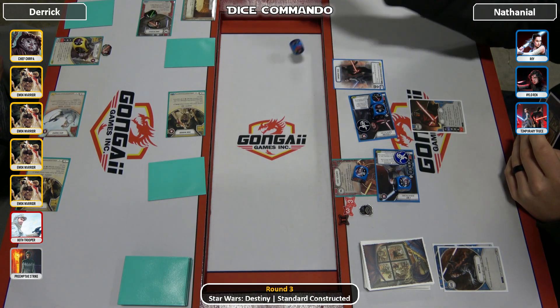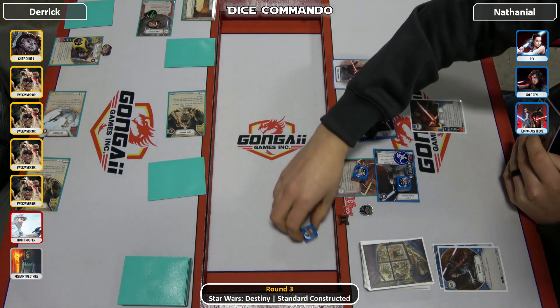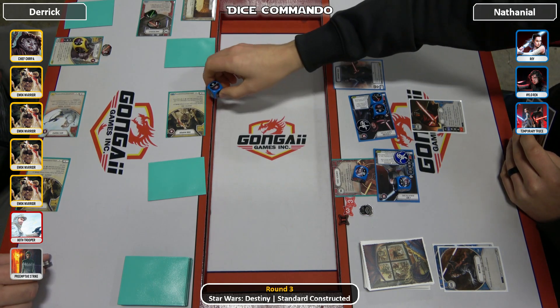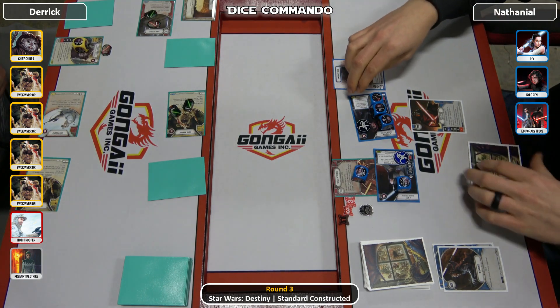He discards the reroll — looking for a special or a 2. Gets his special, so he'll put 2 more into... doesn't really matter at this point. The front Ewok. And that'll end his round, I would think.